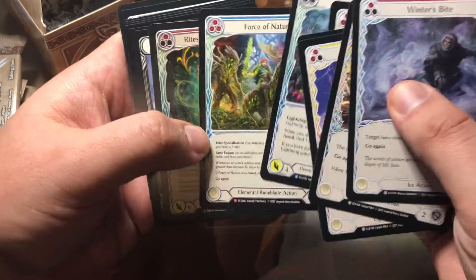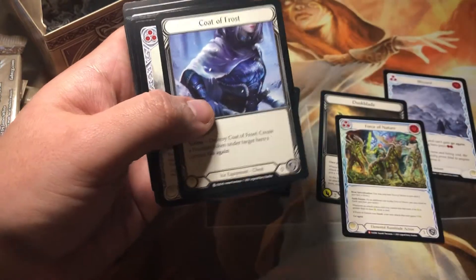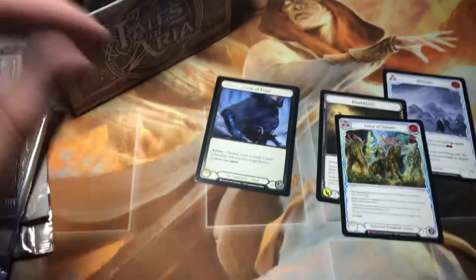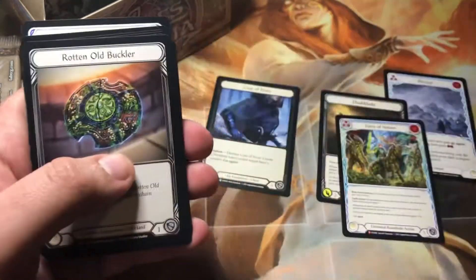All right, not a nice Majestic there. And Rites of Replenishment is our common foil. And Dazzling Crescendo.